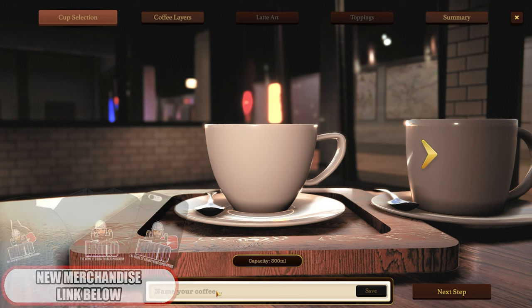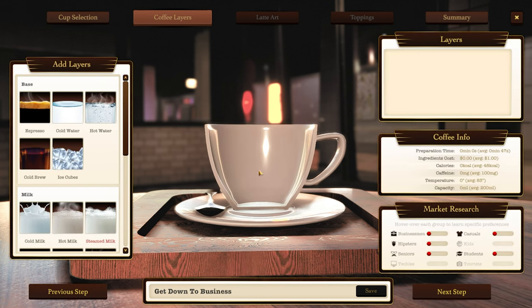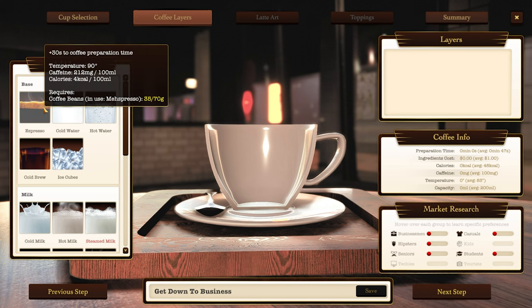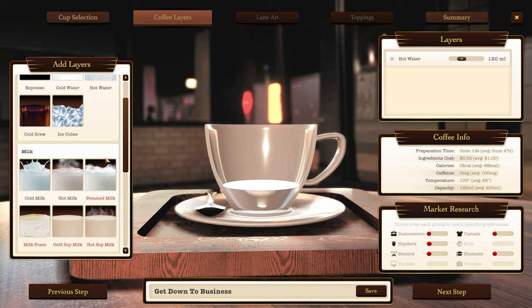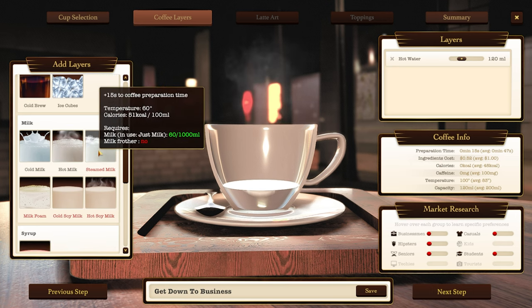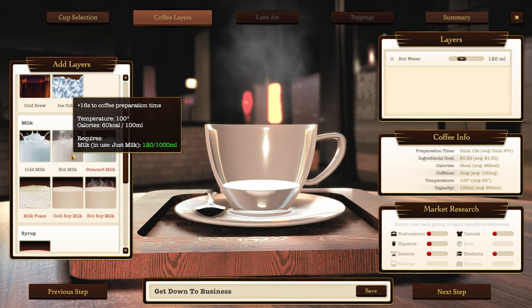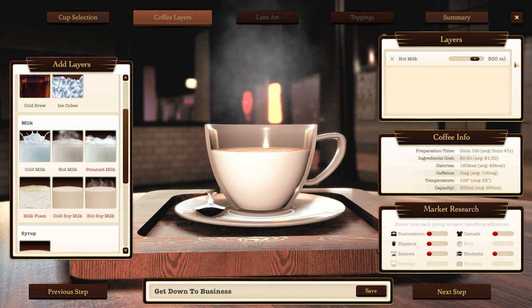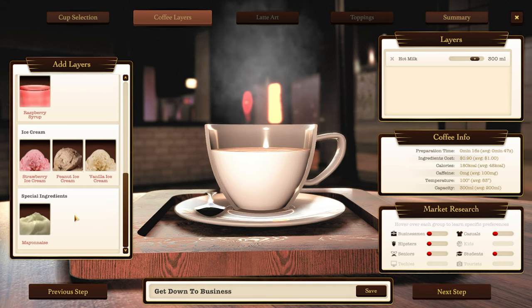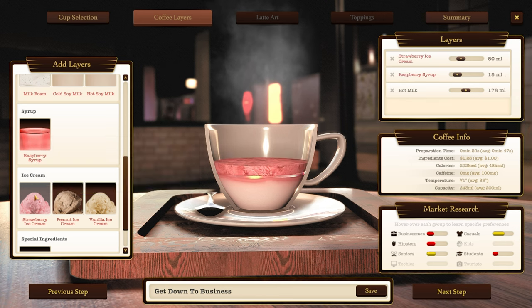Go to Coffee Editor. 'Get Down to Business' - next step. Base. Espresso, hot water, steamed milk. Let's go hot milk. Do we want hot water? I don't think we really want any water. Milk. Raspberry syrup. Raspberry syrup? Back a bit - let's go. Raspberry syrup, purple ice cream. Move on. Espresso - needs to be a coffee, doesn't it? Old brew. Can we move these around? No. Let's start again.